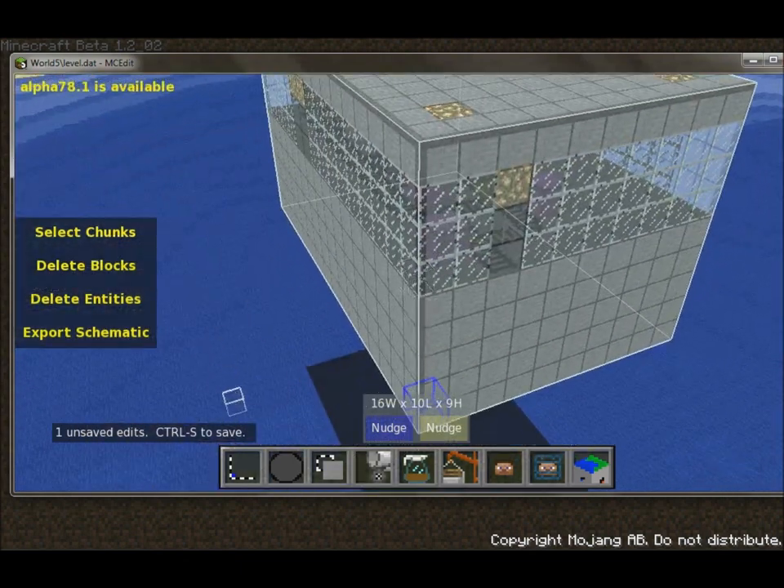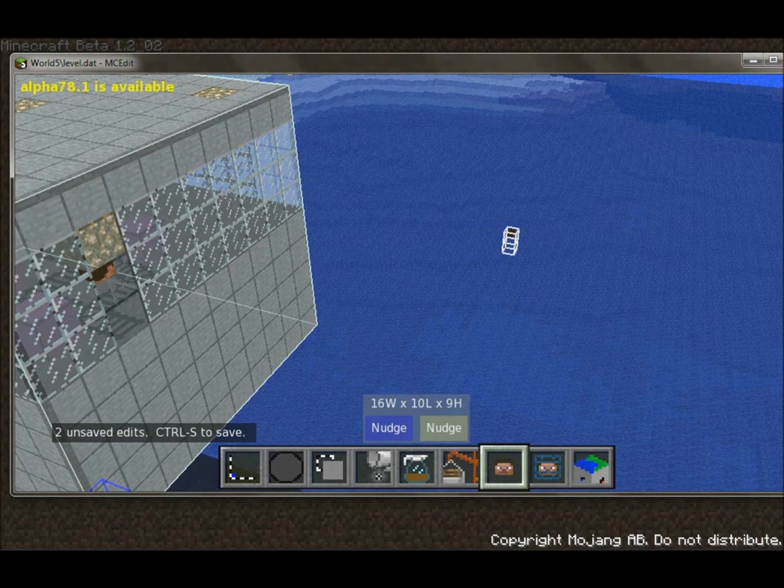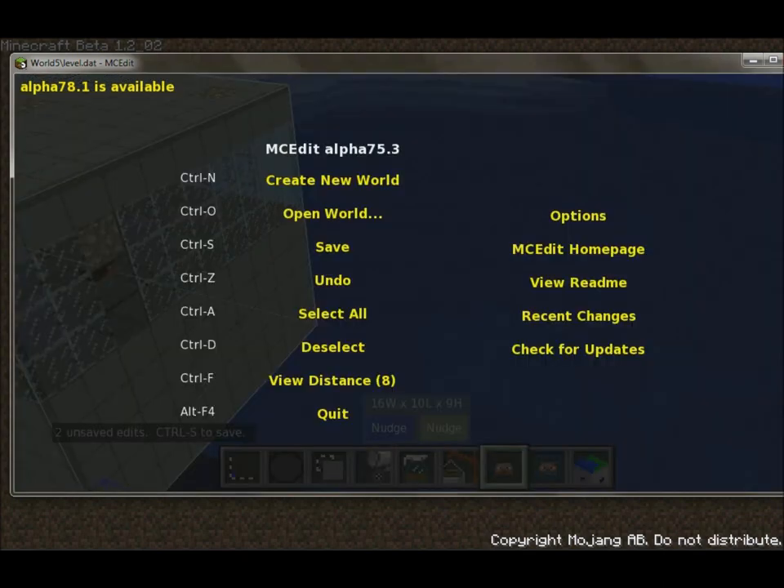Go ahead and place our player right here on the entrance so we can make the bridge back across. So we're all imported. Now we need to save it. Let's save here and wait for it to finish.